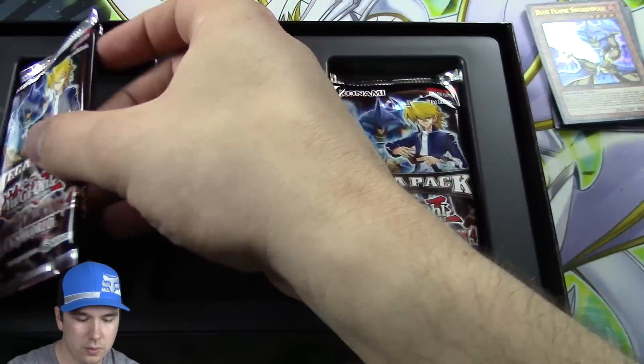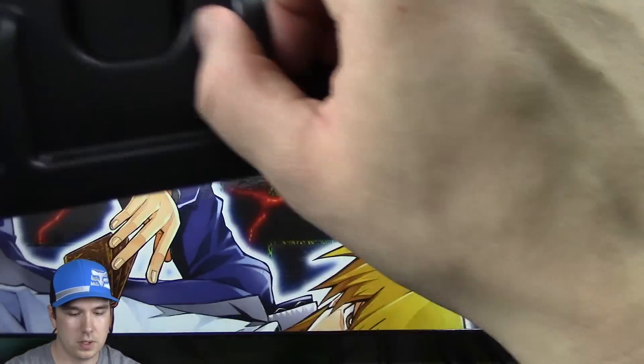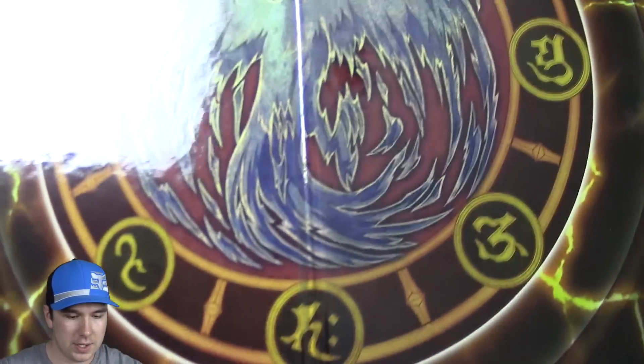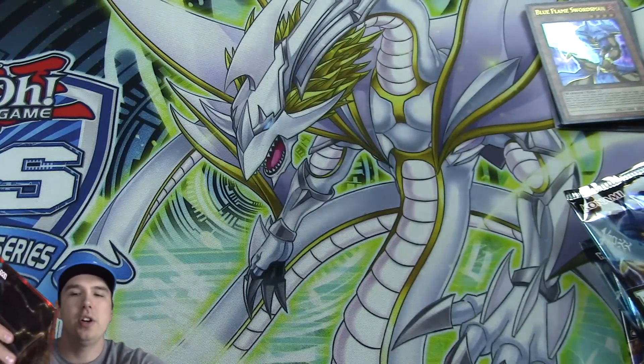We have our booster packs — two, three, four, five packs. At the bottom of these you get a game board. It's kind of like a cardboard version of a play mat. They're pretty cool, though they don't really stay flat, so they're kind of hard to play on, but they look really really cool.